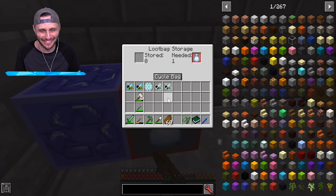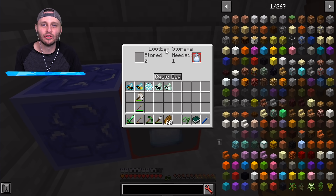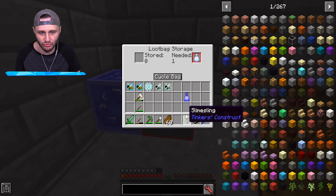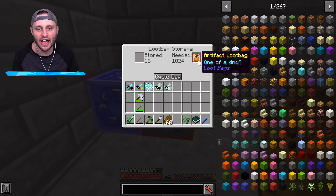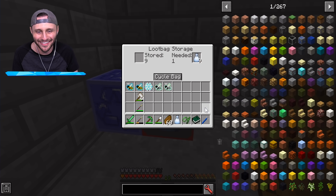Come over here Henwy, look at it! This is how it works — this is a loot bag storage. Let me grab a rare loot bag. If I throw this in here, look on the left under stored — we have 16. We can convert that rare bag into 16 common loot bags if we want. Why would you want to do that?